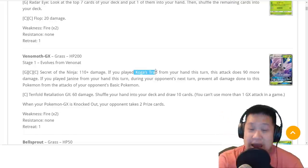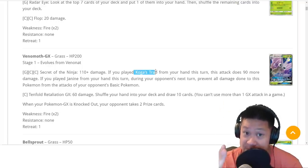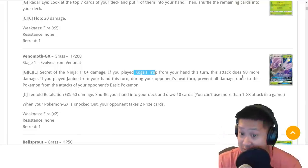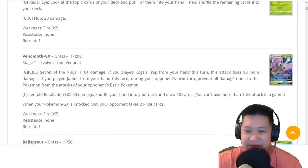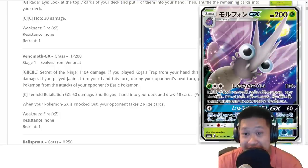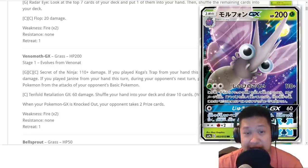If you play Koga's Trap — that is a supporter — that supporter confuses and poisons your enemy. It means you cannot play a draw supporter, but if you can manage that, 90 damage plus the poison and confusion from Koga's Trap one-shots up to stage 1 GX Pokemon with Choice Band. That's gonna put a lot of damage, so that is pretty darn good for the energy cost.